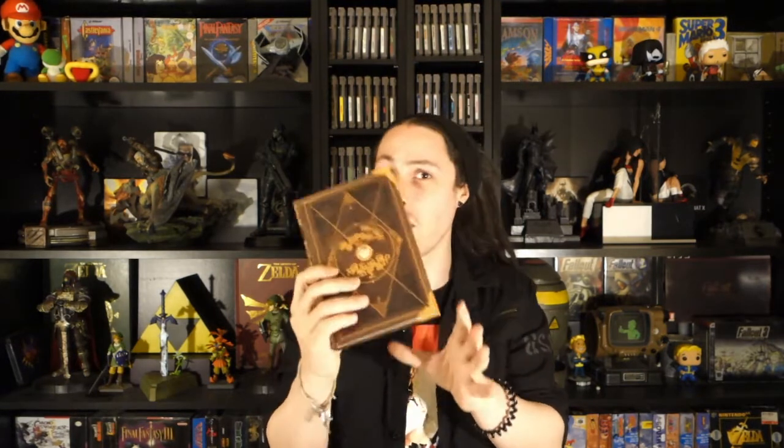I have two more items to show you today. First, for the PlayStation 3: Ni No Kuni and the Wrath of the White Witch. This is, without a doubt in my opinion, the best JRPG in the last couple of years. Unfortunately I could only find it in the Essentials Edition, but I actually acquired the Wizard's Companion book a while back, so I feel a little better about that.